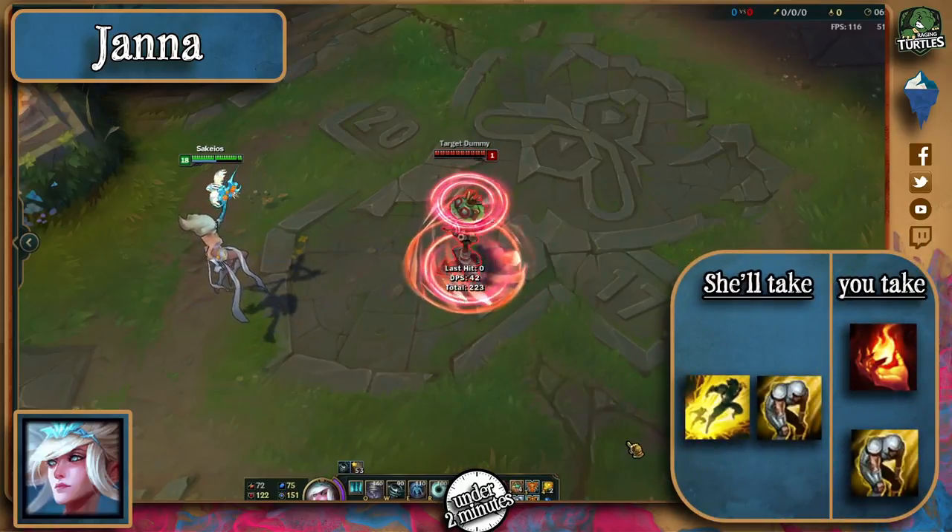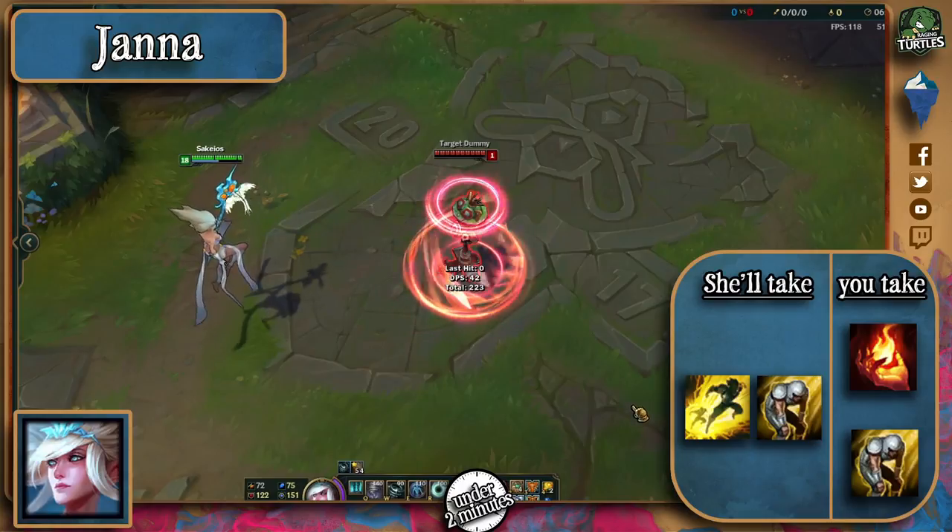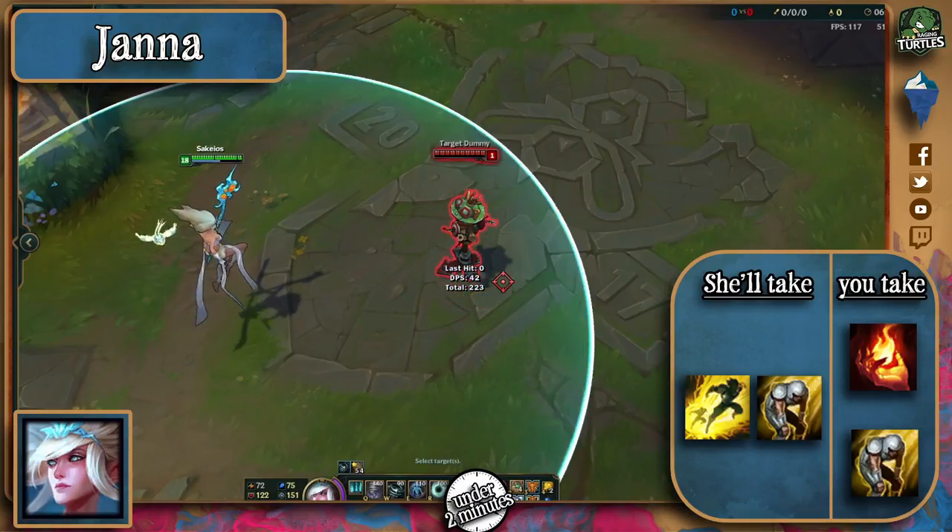As for her summoner spells, she'll most likely be taking Exhaust and Flash, or Heal and Flash with this new ADC taking Barrier meta. Exhaust works pretty well too, as with every support champion.